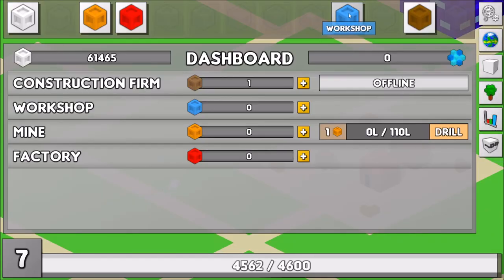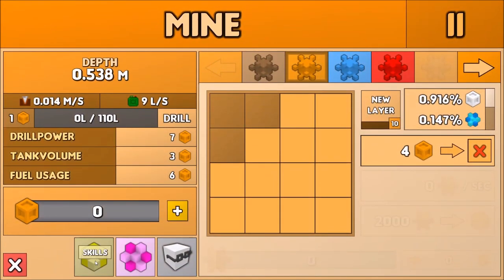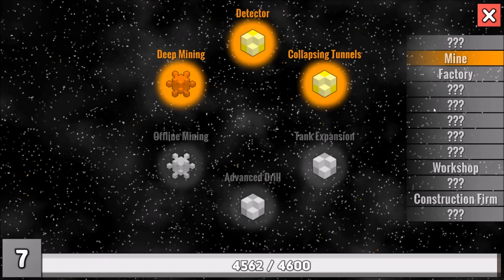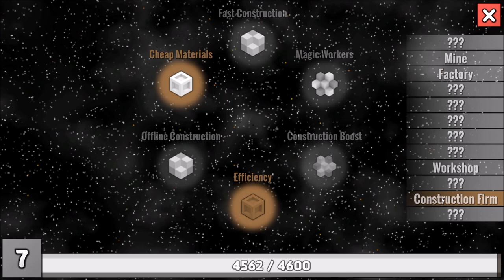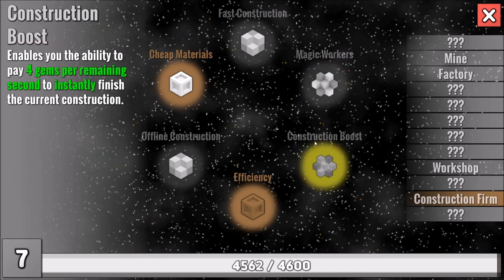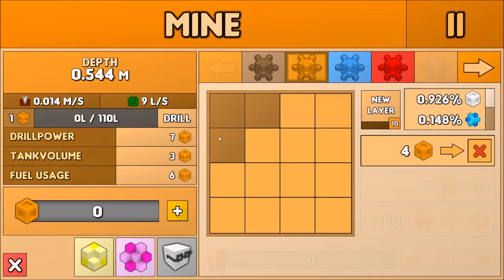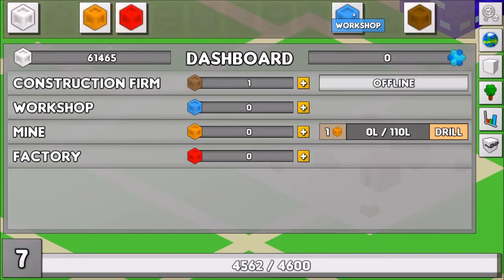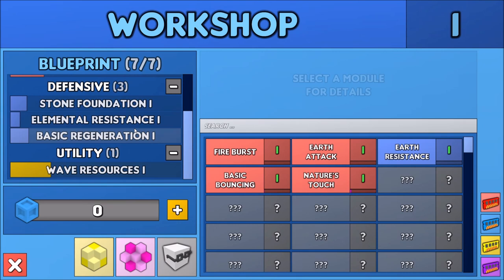For example, there's a skill upgrade in the mine that increases all resource, resource shard, and gem rewards by 100%. Or the detector automatically reveals the content of one covered tile without digging it up every time a new layer is being generated. Or collapsing tunnels — passively drill one meter per hour even while offline. And that's just the mine. You can spend skill points at the workshop, the construction firm, the factory, and other structures I have yet to unlock.